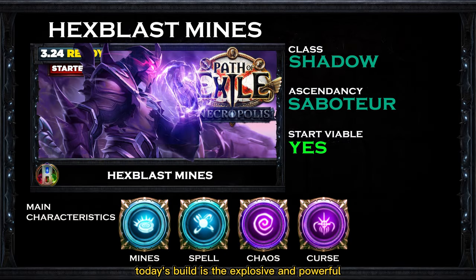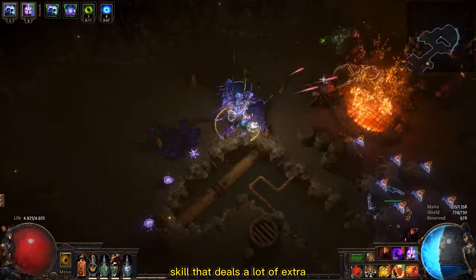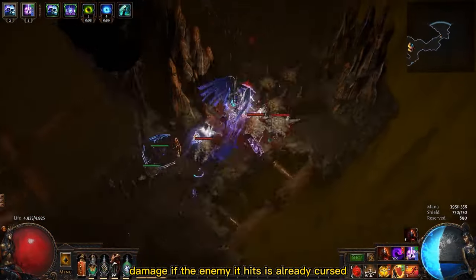Today's build is the explosive and powerful Hex Blast Mine Saboteur, with the Shadow class. Hex Blast is a very interesting skill that deals a lot of extra damage if the enemy it hits is already cursed.